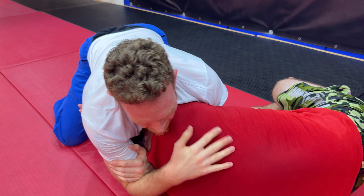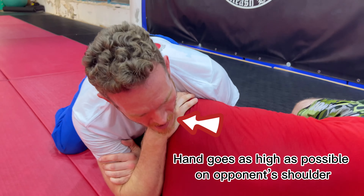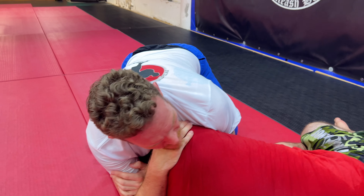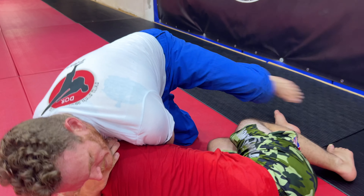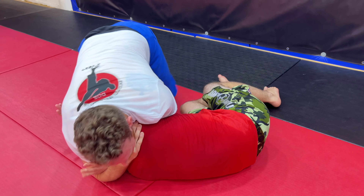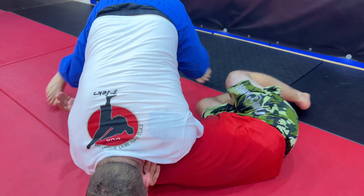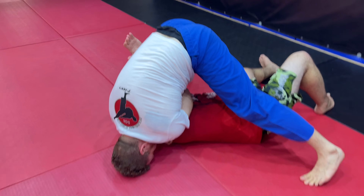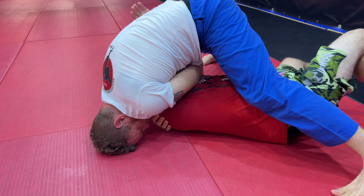I position my hand as high as possible. Now there are two ways to finish the darts — both are very good. One: I go towards the leg, put all my weight on his head, and I choke. The other: I go three-point move to like a high mount, but I'm not on him, and I finish with rotational power.